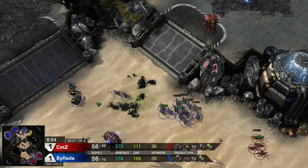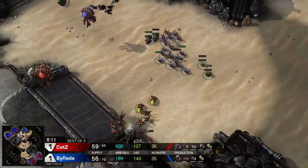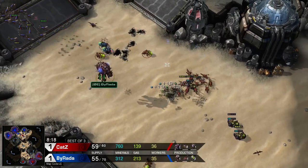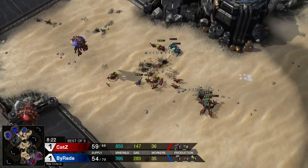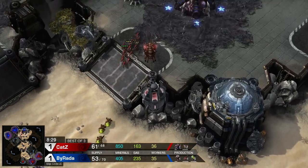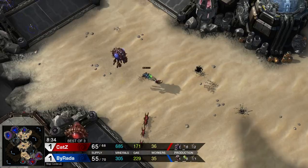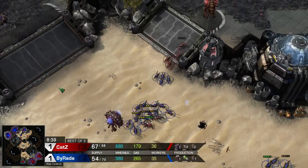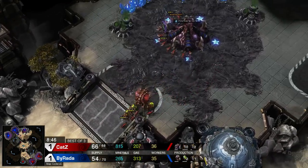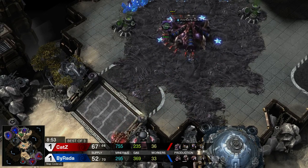Plus-one carapace is now in play — it's a very subtle move. If Burada clicks on his opponent's units he'll identify what's going on, but if he doesn't, he might take engagements that aren't actually favorable. We're going to see one baneling kill two zerglings — not the best trade for Burada. He really needs to hold on to this third base and he has a lot of zerglings, but not that many banelings. Remember, Burada's zerglings all lose to one baneling.